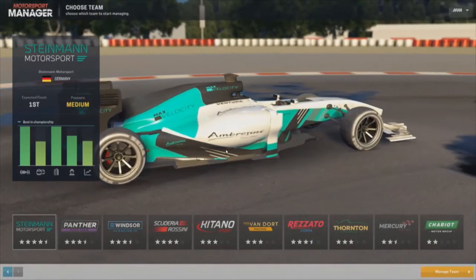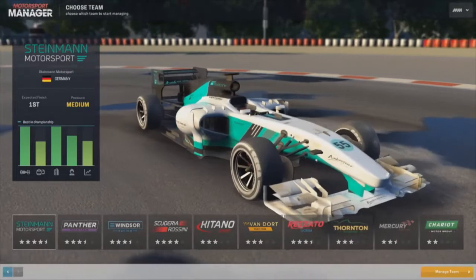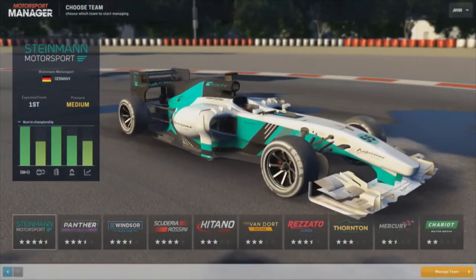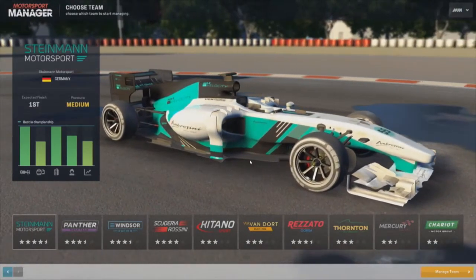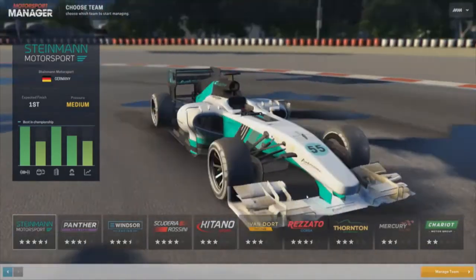So this is the World Motorsport Championship car. As you can see, it's like a top tier - this is the kind of glossy, most exciting version of the car. And compared to some of the other tiers, you've got more details going on here in terms of the little bits of aero.